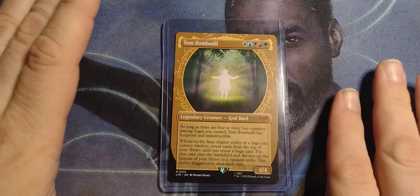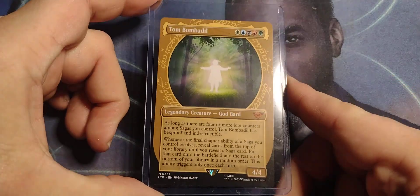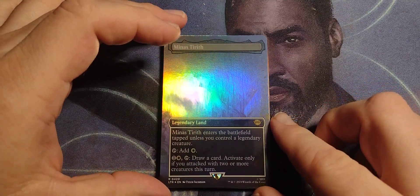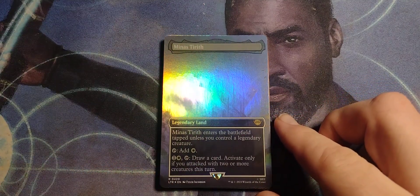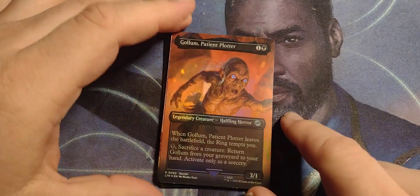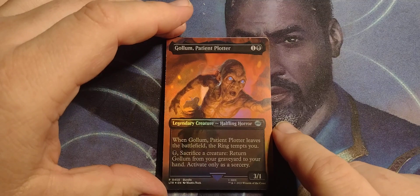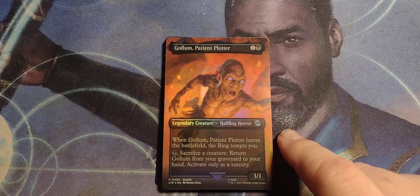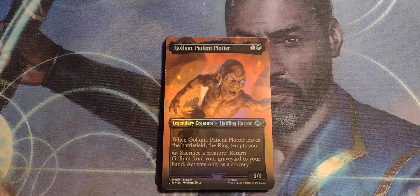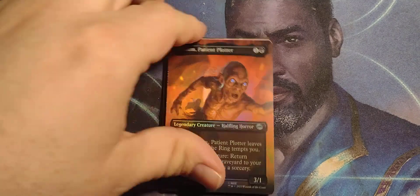Obviously I'd play Tom Bombadil — I've always wanted to run a Saga Commander deck, and he's going to be piloting it. Minas Tirith is actually pretty good: pay two, draw a card on your second main phase. And Golem Patient Plotter — he's a 3/1, so a pretty good hitter. Pay and sacrifice, bring him back to your hand next turn. I'd say that's pretty good.